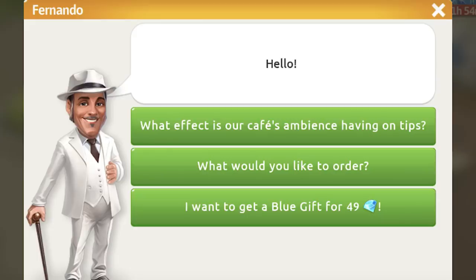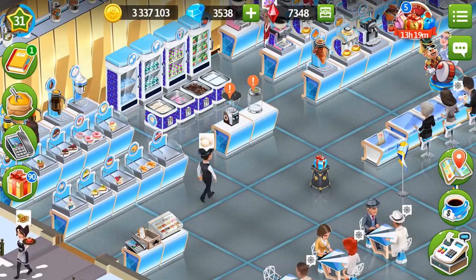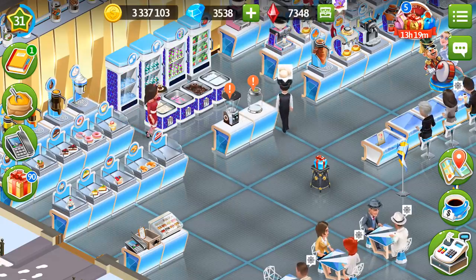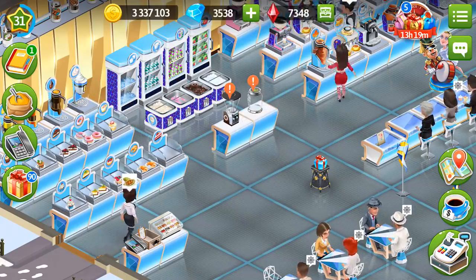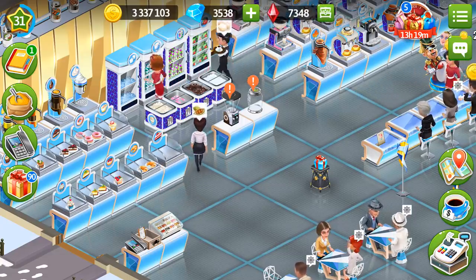Another newbie tip is to purchase gifts from Fernando at initial levels, because he sells you four gifts. In total they're going to cost 170 diamonds, but you're going to get more than you invest, and this is going to be a really good start for you at initial levels, because you will have resources to develop your cafe. I have a separate newbie guide on my channel — I will also add a link in the description, and you will find more tips for newbies.